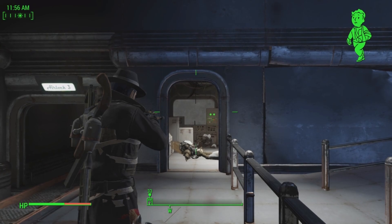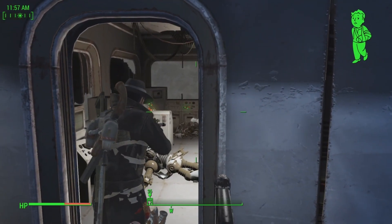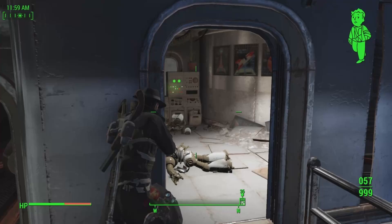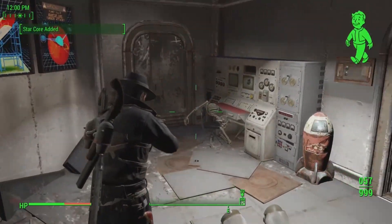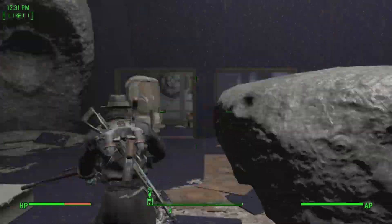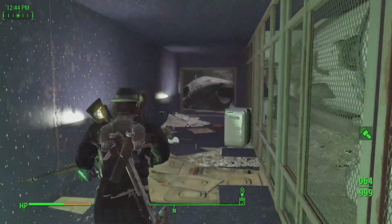Our first one in Nuka Galaxy: once you go through the entire line you'll come to this door, and right here in this console is our first one. Once you get to the room with all the asteroids in it, you're going to jump down to the bottom and run into this little service corridor.